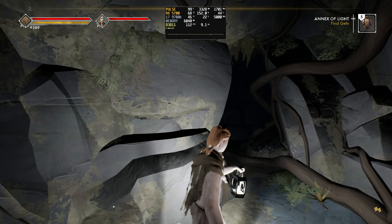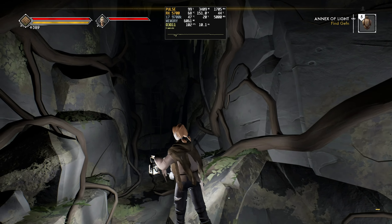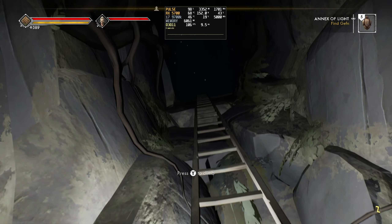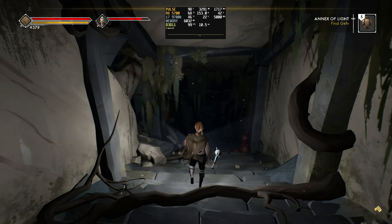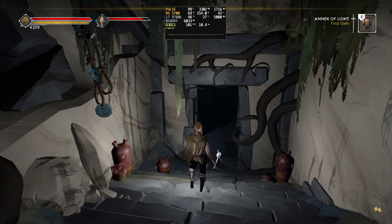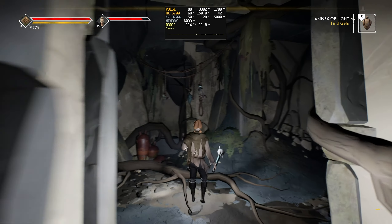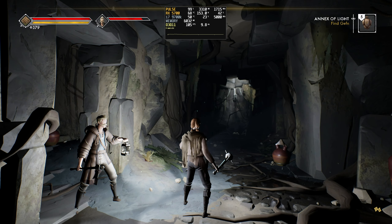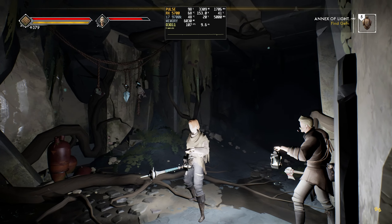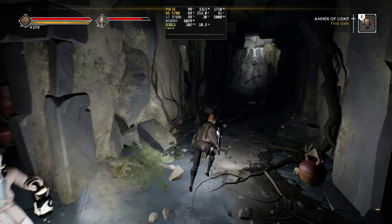Ashen also makes great use of both light and darkness, both visually and in terms of gameplay. Caves and dungeons are suitably dark, with the light from your lantern doing just enough to lead the way without lifting that veil of darkness that encapsulates you. The soundscapes during these sections are also top-notch and at times they're legitimately creepy. The weapons and movement also manage to sound weighty while avoiding outright realism — it's a style that works really well in tandem with the abstract visuals.